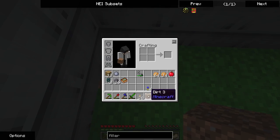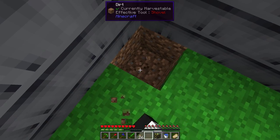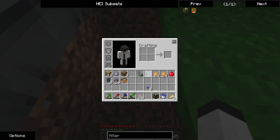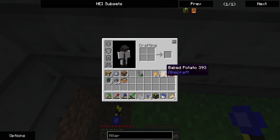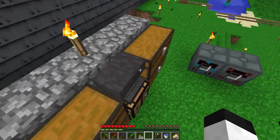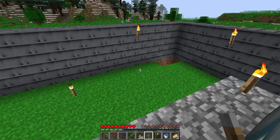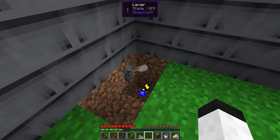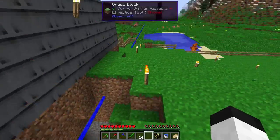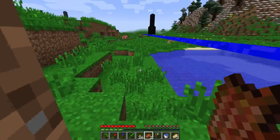I'm going to go down one more because I'm going to replace this bottom level at some point. I'll need a lever — power it with a redstone signal — and you receive lines showing you your max ranges. That is incredibly useful. 64 is quite a bit of the way out here, which is good.